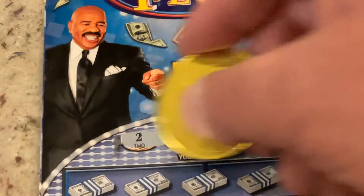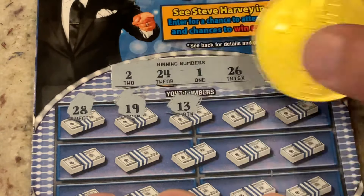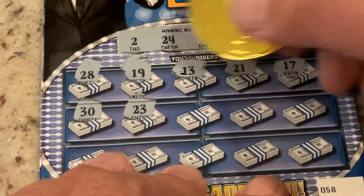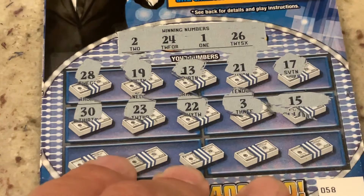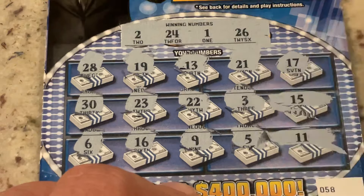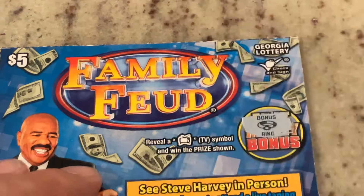Last ticket — let's close it out with a bang. Ticket 58. We're looking for 1, 2, 24, 26. First number is 28, 19, 13, 21, 17, we've got 30, 23 — one off again — 22, number 3, and 15. Last row: number 6, 16 — come on, give me 26 — number 9, number 5, and number 11. Can we get a TV? No, we've got a ring.